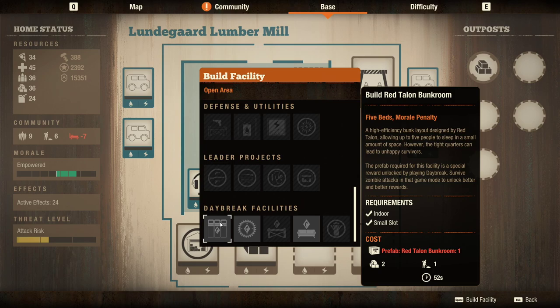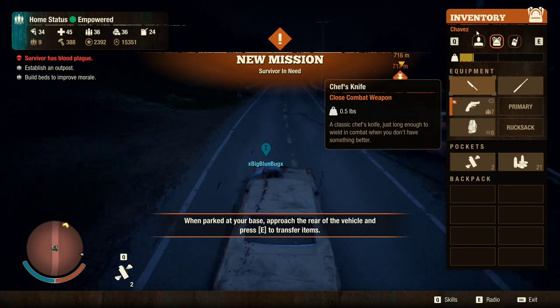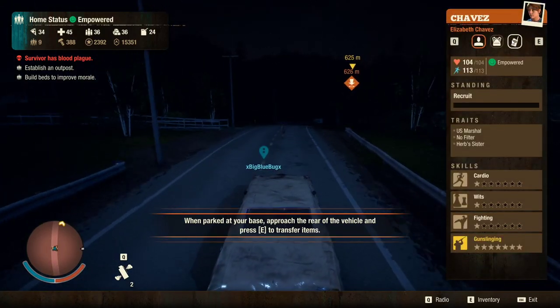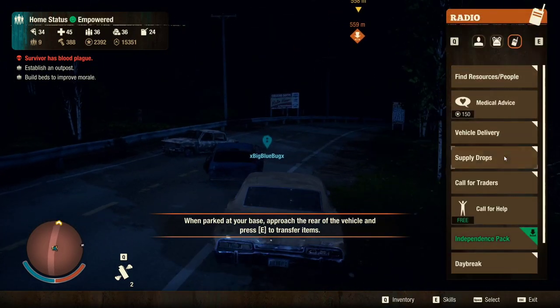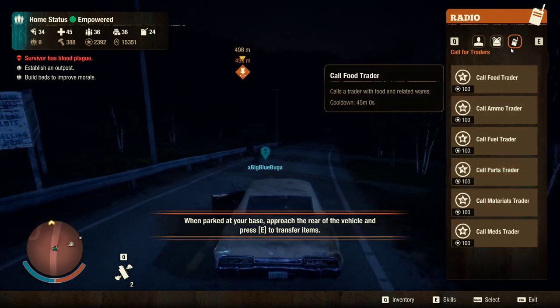I wanted to get these, but then you need like a prefab talon bunk room — I don't really remember how you get those. Those are from the trader. We just did a bunch of the Red Talon missions. What do I have to do, just call on the Red Talon trader? I think so. We did some of that on a live stream on YouTube. If you guys want to go catch that, you can. Red Talon — the daybreak, that's what it's called. Yeah, daybreak.